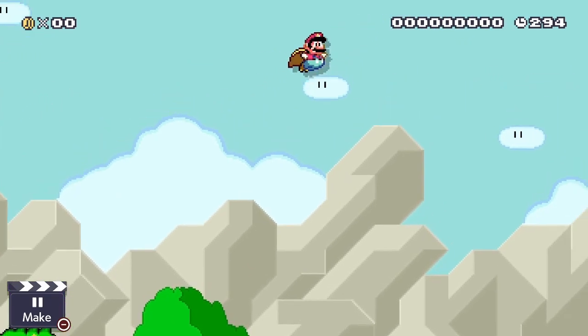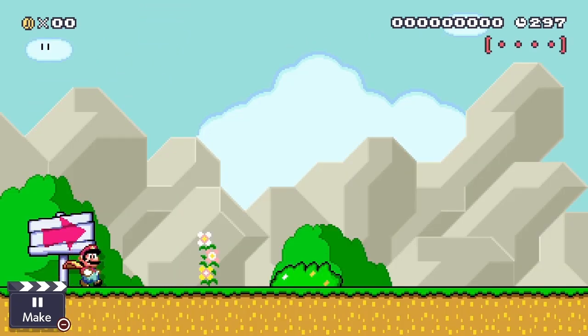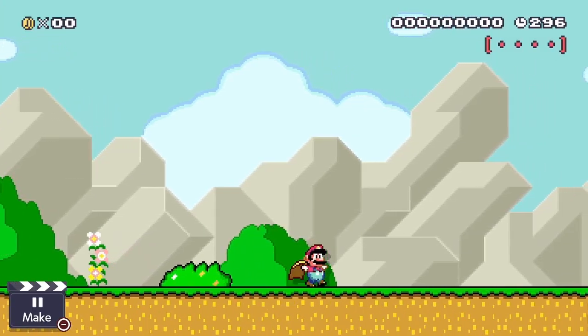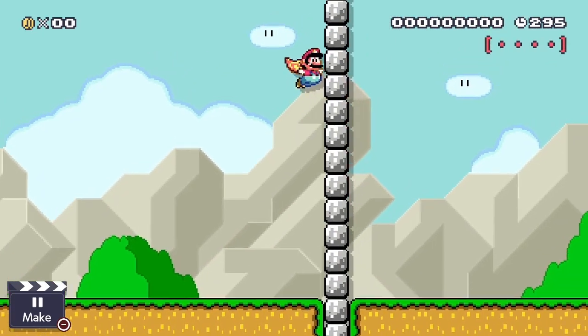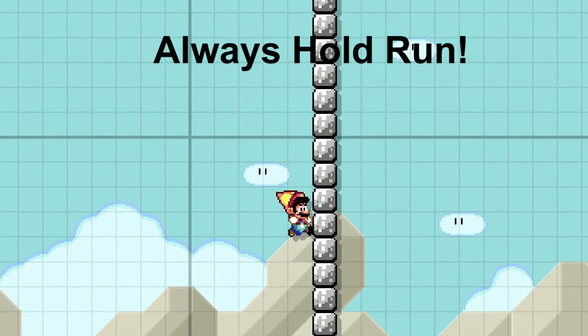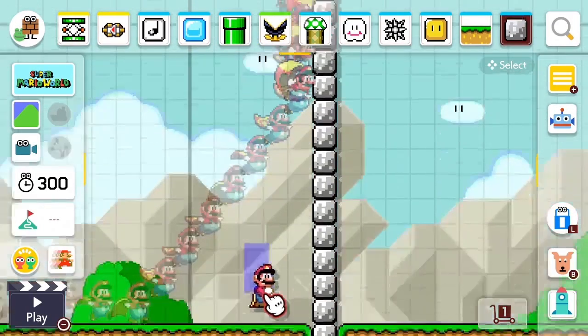I'll start by covering the basics of using the cape that both flying modes have in common. First, you begin running and once Mario's arms are sticking out, you've reached P speed and can begin to fly immediately. You should be holding run the entire time throughout all of my directions in this video. If there's ever a time when you will need to let go of run, I will specifically say it.